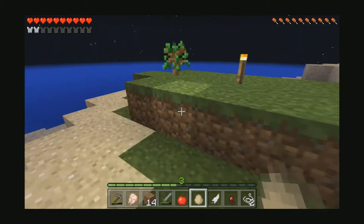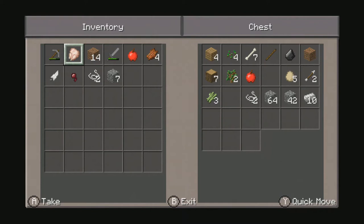Let's throw this egg — oh, a chicken! How cute. We could kill a different chicken just because we spawned a chicken, but it's all right. Let's get rid of this stuff.